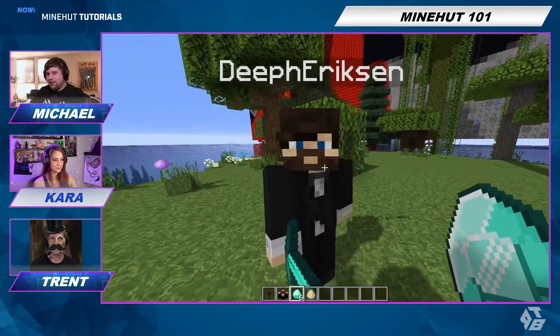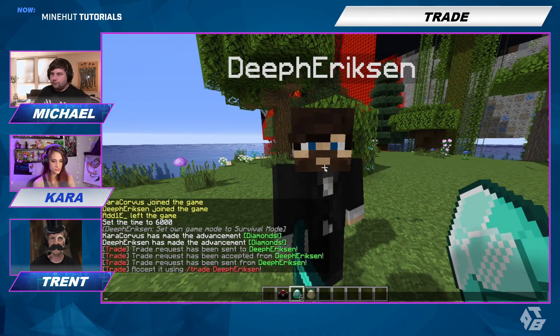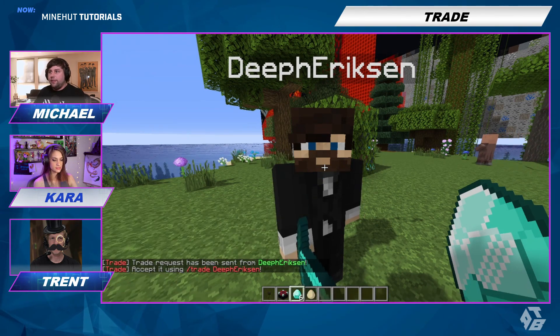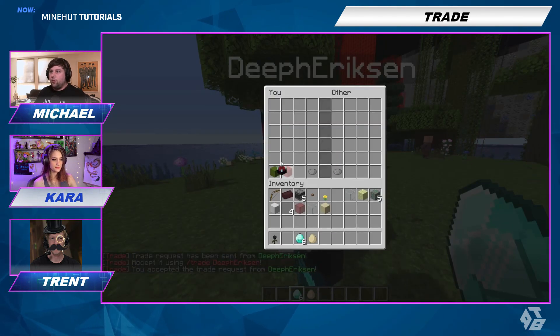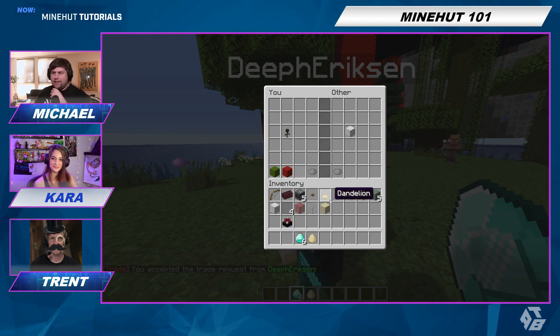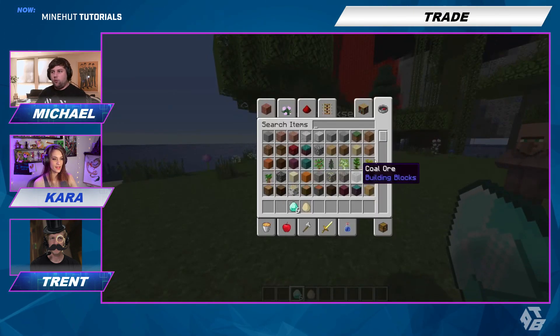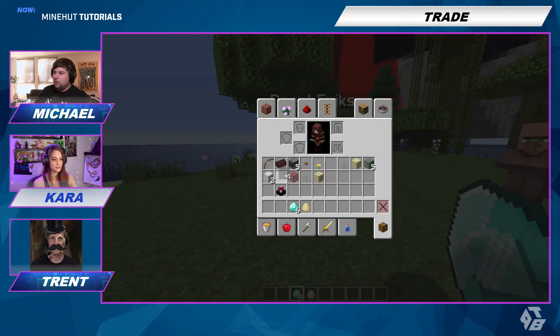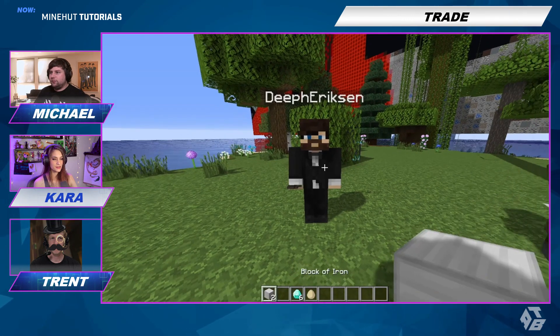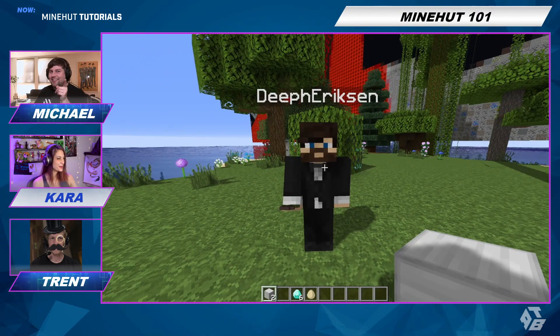Okay, so slash trade. I'm going to do slash trade with Ericsson. This time I'm going to offer you a whole block of iron. Do you want a wither rose for it? Heck yeah, I want a wither rose. I accept. Traded. What does this go for on the market? I have the iron block. You know what? We make the market. Ape make market together.